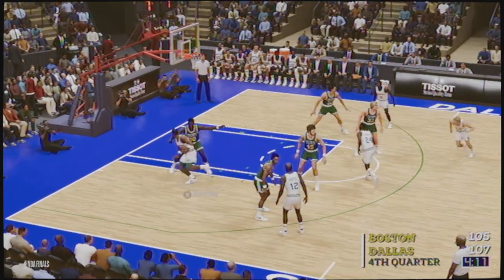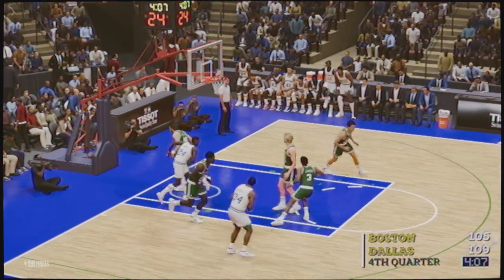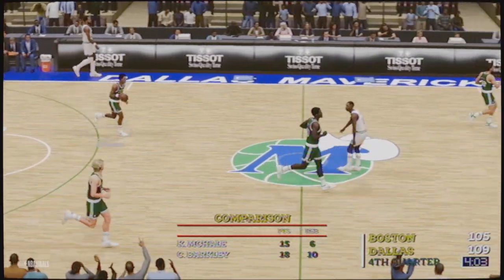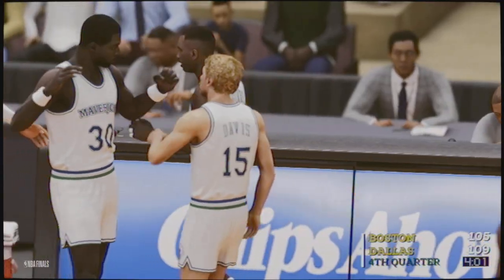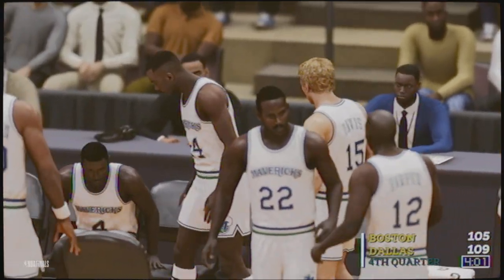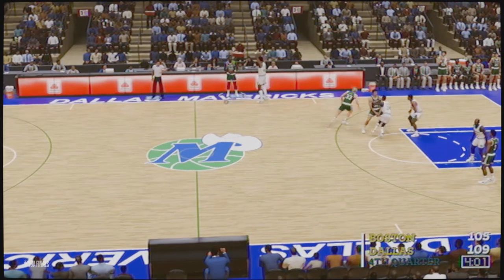Here's Barkley, six on the shot clock, shoots over Parrish — and good from Barkley on the assist by Harper. Harper's got assist number eight here in this one already. Mark Aguirre really making a difference here — they simply have no answer for him right now and he's making them pay dearly for it. We'll see if they can get it done.